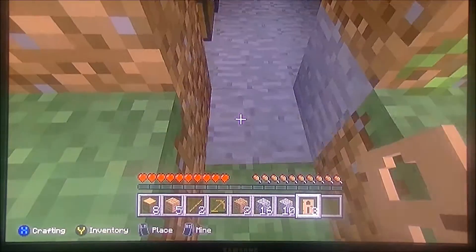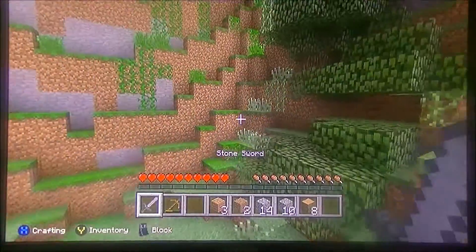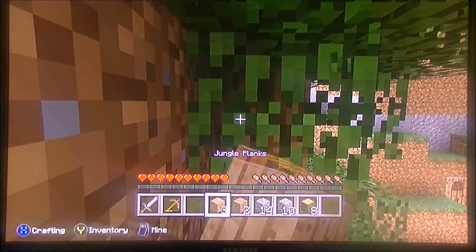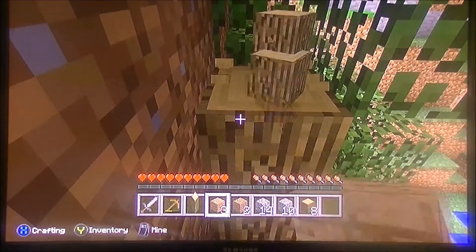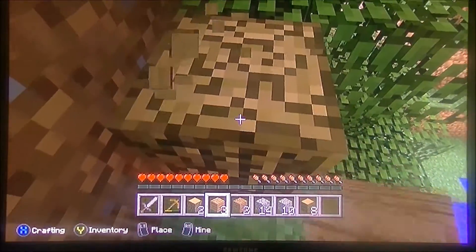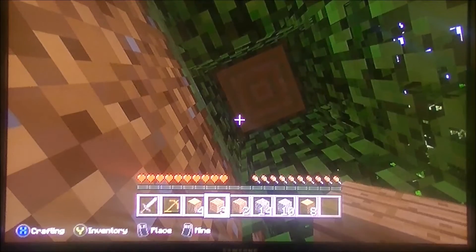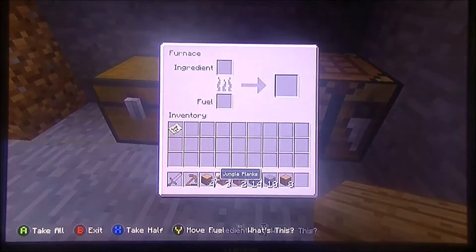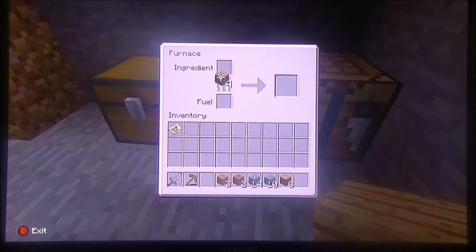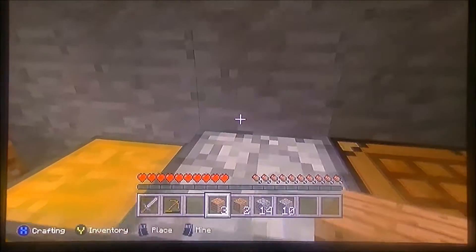Looking good. Now what we got to do is get some torches, but to do so we might want a little bit more wood. Let's get a few more. Now we got to put the ingredient in the ingredient spot and of course fuel in the fuel slot. Look, even the furnace generates light — cool!